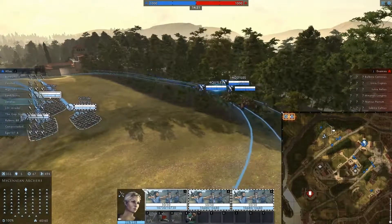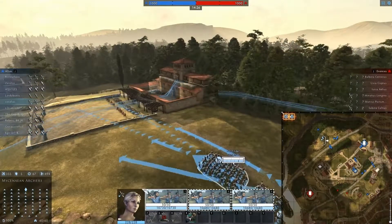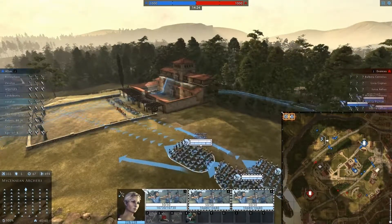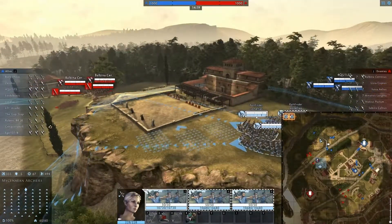It looks like my allies here — and this is a horseman — have actually taken to the woods. We're trying to use the woods for cover, which gives them a concealment advantage, but at the same time it will also reduce any damage they suffer.